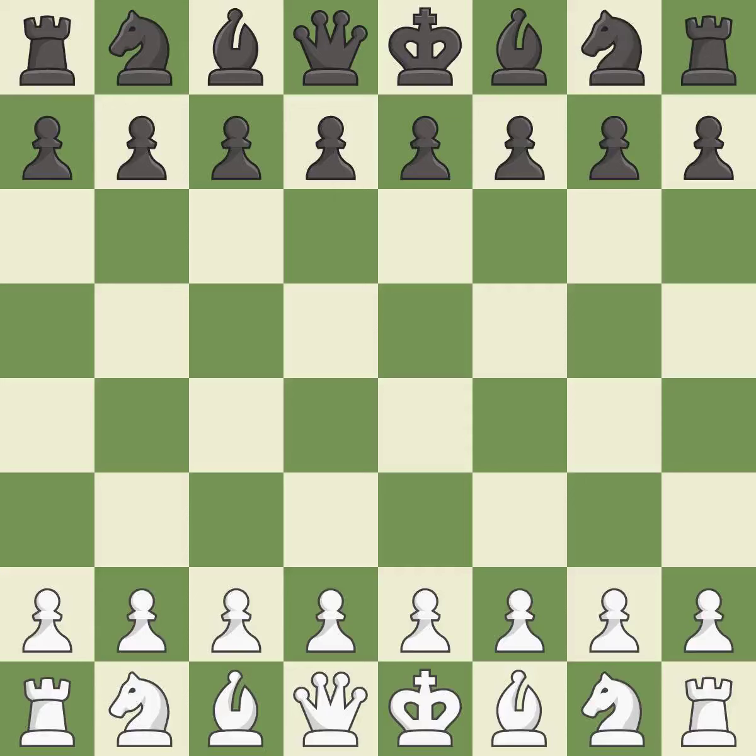Balanced — neither player ever had an advantage. White really outplayed black in that one. Black had a good opening, but white was on another level.